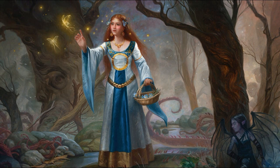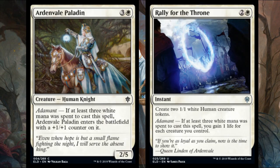We also saw a couple more adamant cards this morning: Ardent Veil Paladin and Rally for the Throne. The Paladin is four mana for a two-five Human Knight, and if at least three white mana was spent it enters with a plus-one/plus-one counter, making it a four-mana three-six — really good. Even without the bonus, a four-mana two-five isn't exciting but five toughness blocks a lot in limited. Rally for the Throne is three mana at instant speed to create two one-one white Human tokens, and if all three mana spent was white, you gain one life for each creature you control.